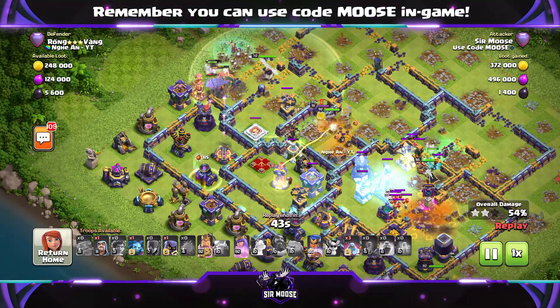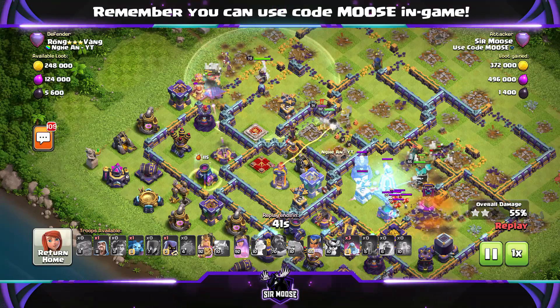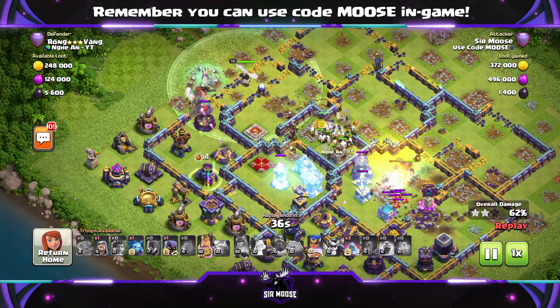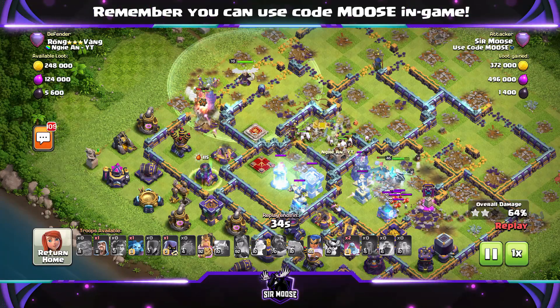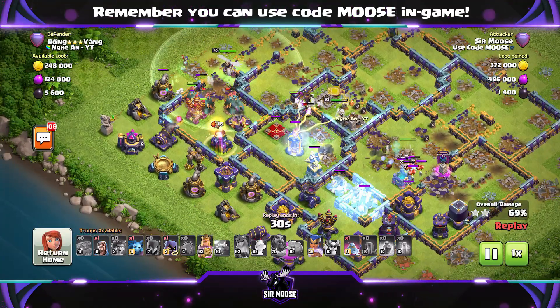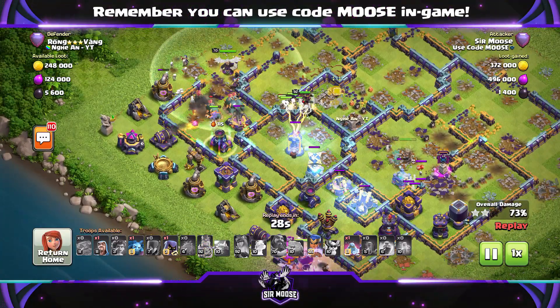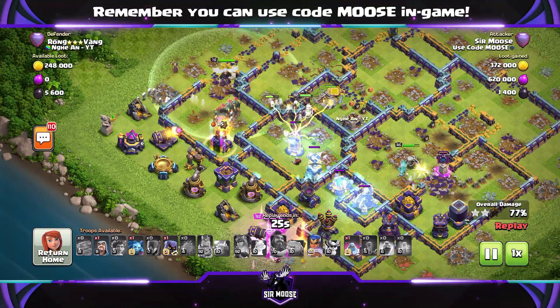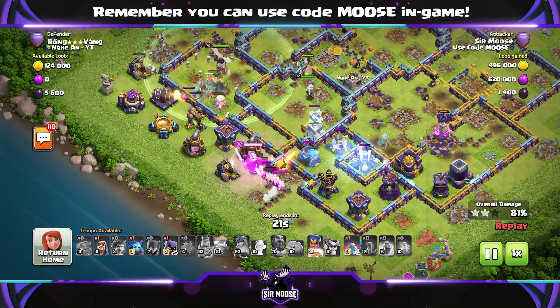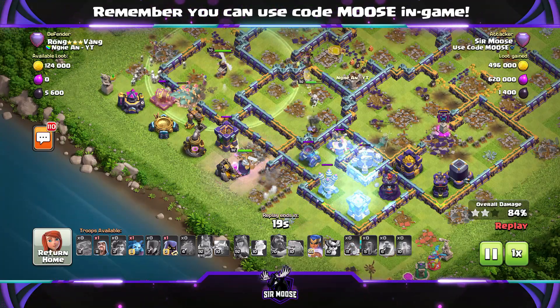Town Hall 16 has only been out a couple of weeks. This is definitely the easiest attack strategy for any Town Hall I've ever used, guys. It's so powerful. I can't guarantee you three stars, but I'd hope you'd be able to get quite a few with this. Is it broken? Does it need nerfing? Maybe. But the whole point of this event is fun, isn't it? Are we having fun getting lots of three stars? I think we are. The spell is great, absolutely great.